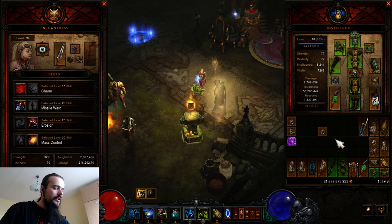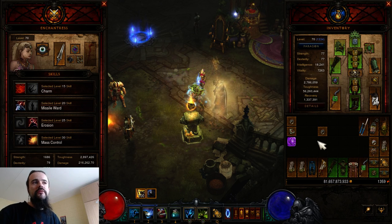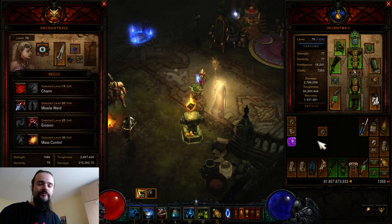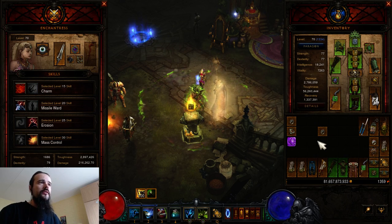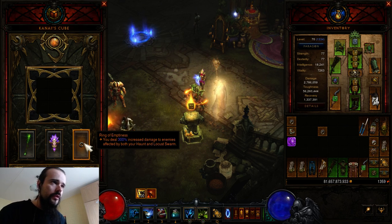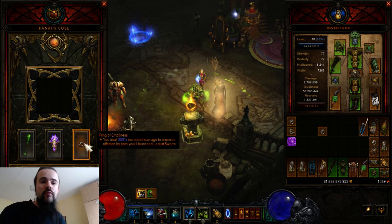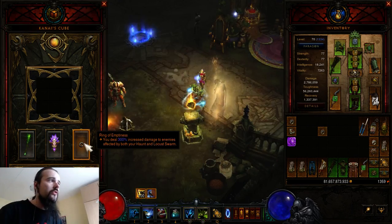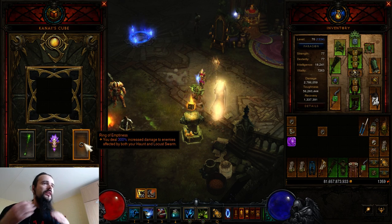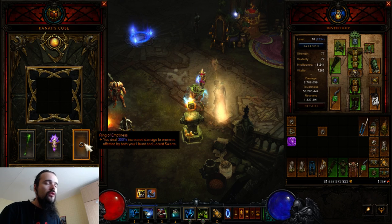This is it guys — I think I explained pretty much everything about how this build works, for both the current live patch 2.4.1 non-season or season. If the Ring of Emptiness stays untouched by the developers it will also be great in patch 2.4.2. This isn't a video guide per se, but I wanted to explain everything — all the options and why people use this or that. Thanks for watching guys, subscribe to my videos and expect more. Thank you very much.